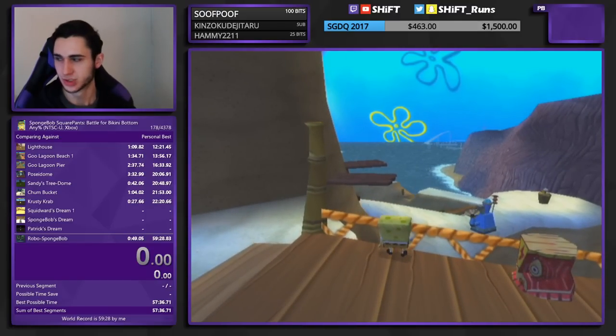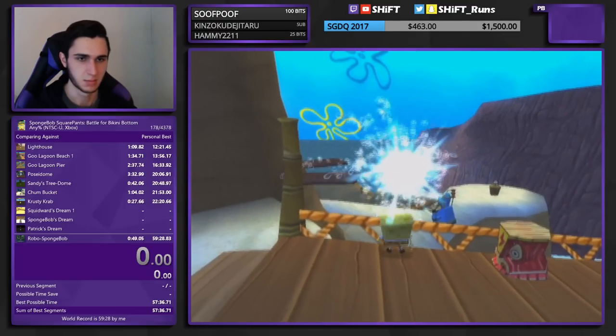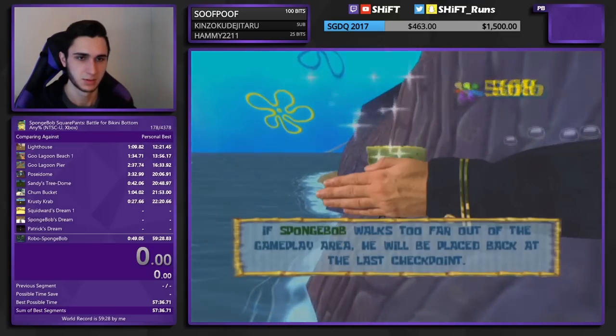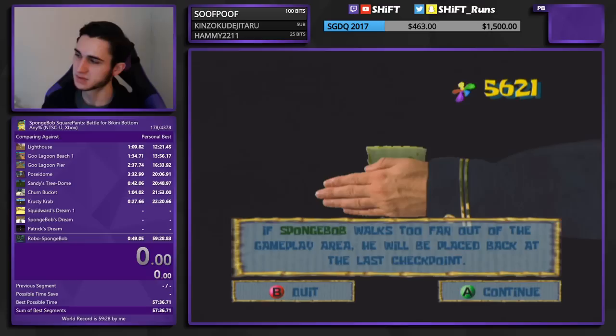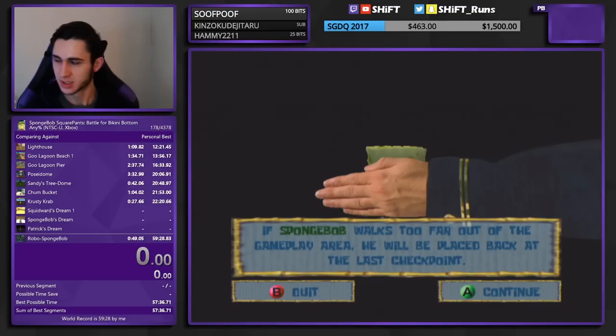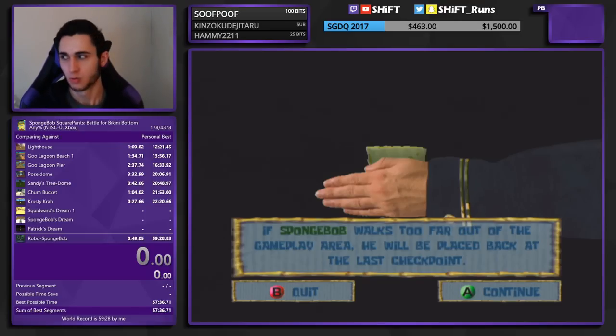Now we're going to show off bubble ball boost jumping. This is a pretty precise trick — it's a frame-perfect bubble ball shot. If we activate the bubble ball on the first frame that we're active out of being grabbed by the hand that drags you from out of bounds, we can get an insane launching speed that depends on many factors: how long the game's been booted up, where you were dragged out of bounds, where you were facing when dragged out of bounds, what you were doing, where the 0,0,0 starting coordinates set in the game's loading files are for this particular map, and where you were checkpointed.